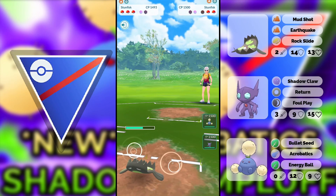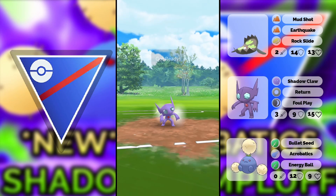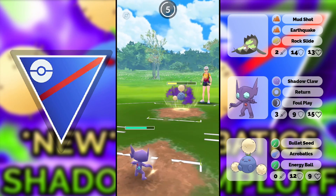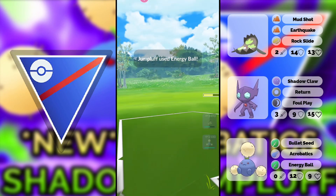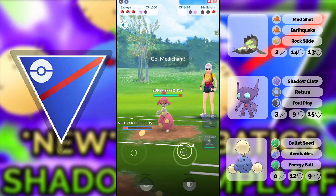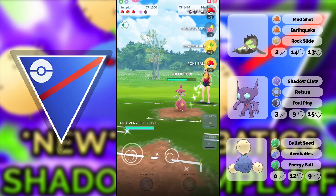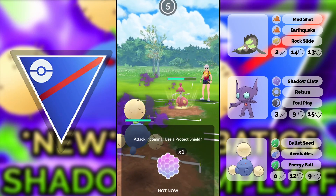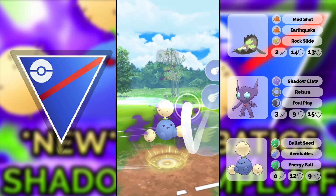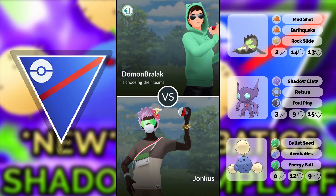I bait my opponent correctly and go for the Earthquake — good job there. I shouldn't have gone into this Pokemon, I should have gone into my Jumpluff, but it's fine — we get a shield. The opponent goes for Energy Ball, I go for Foul Play — either kills him or gets me a shield. He lets it go, we go for one Foul Play, opponent decides to shield which didn't help because we still have Acrobatics in the back. The Ice Punch doesn't kill us while shield is up, we go for Acrobatics — good game.